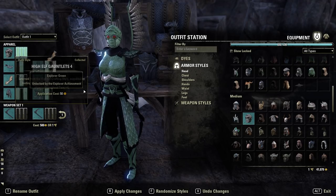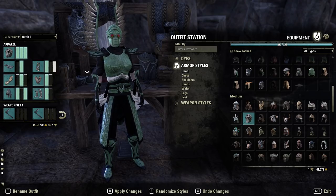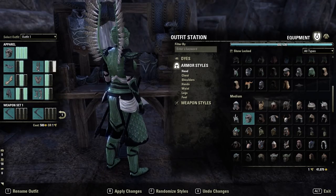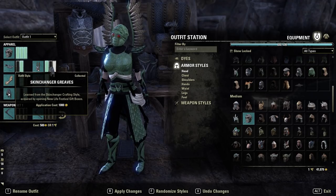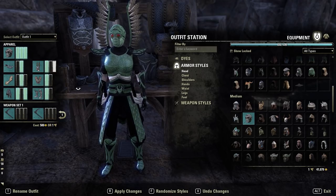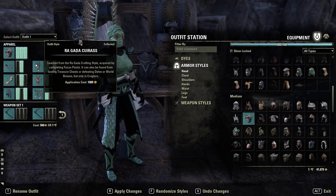The gloves are High Elf Gauntlets four, which have a scaled structure with a little flick — those are black, green, black. The legs are Skin Changer heavy in green, black, green, just to add a bit of shape to the general wing feel. I couldn't find a better option for the legs, but I felt it opens things up a little and makes it more wing-like.